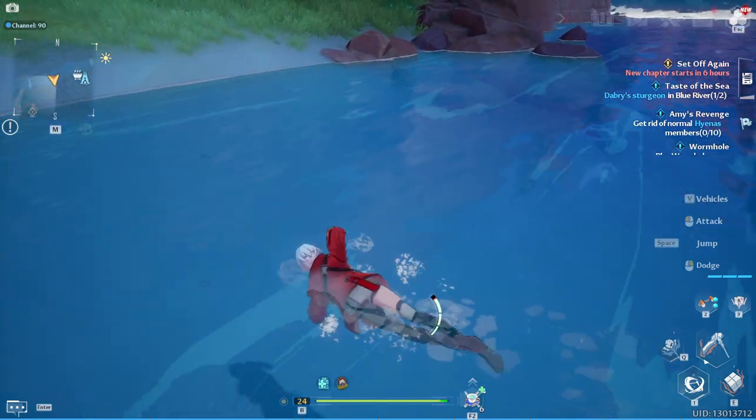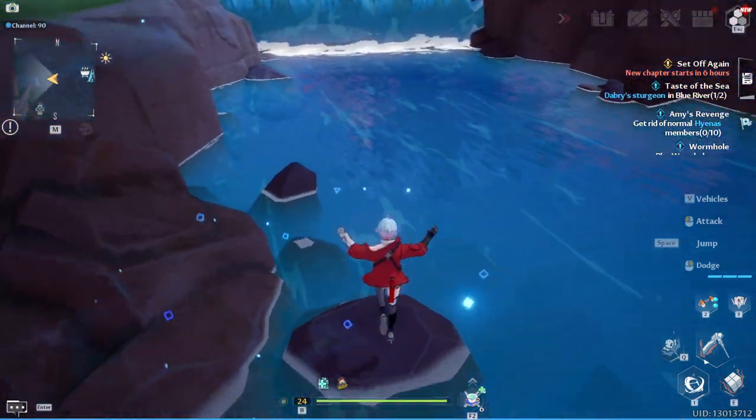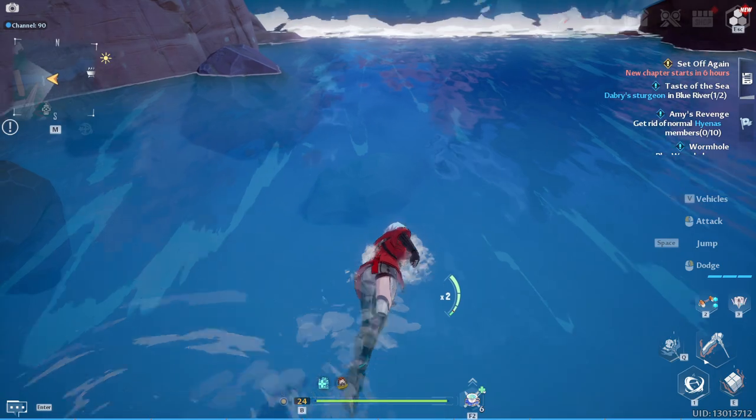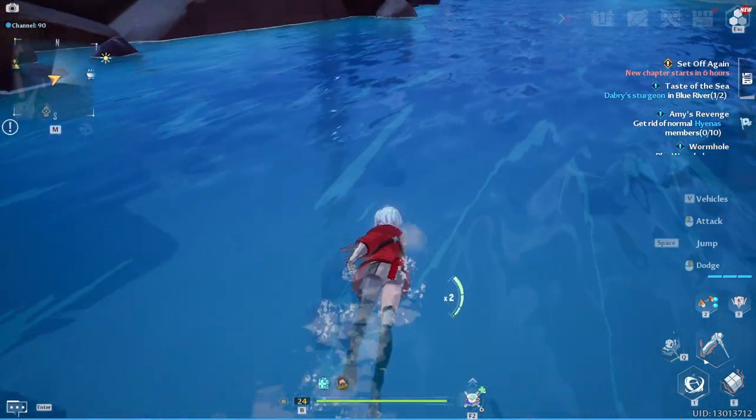But you want to go in areas where you have to swim. If you're going into shallow waters, the Derby's Sturgeon is usually never there. We just found one there, so I'm just going to test my luck and see if I can get another one to spawn around here, probably not though.